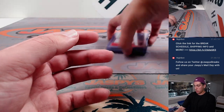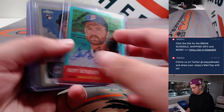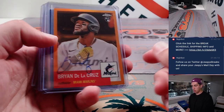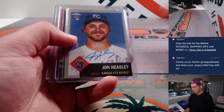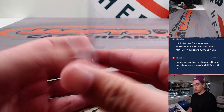Connor Wong. Curtis Terry, base. Garcia out of 150. Griffin Jackson — another nice one. Brian De La Cruz, orange rookie auto, that one's 3 of 25. Kyle Rale out of 99. John Heasley. And then Nick Lodolo rookie auto, also out of 25.